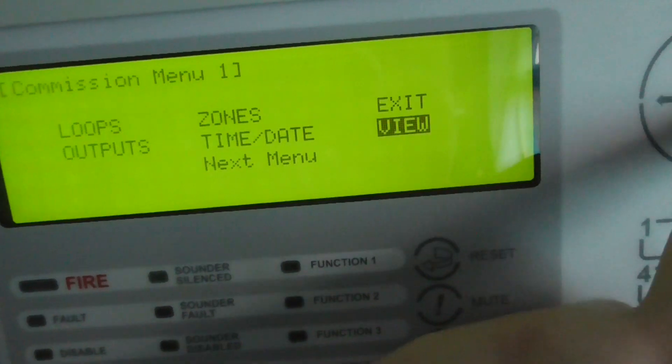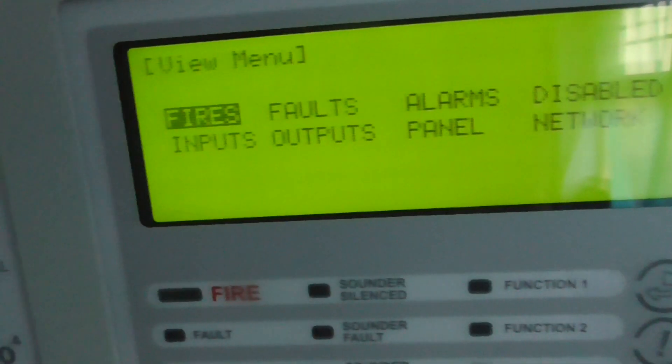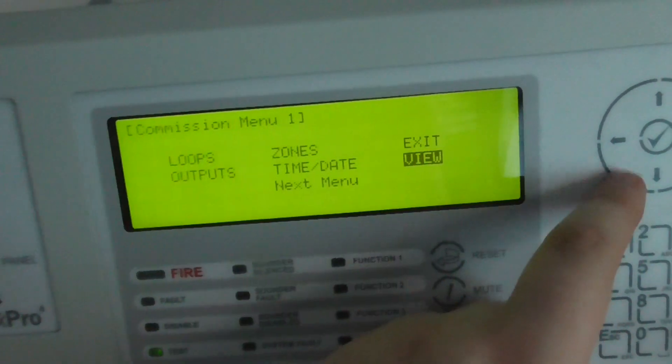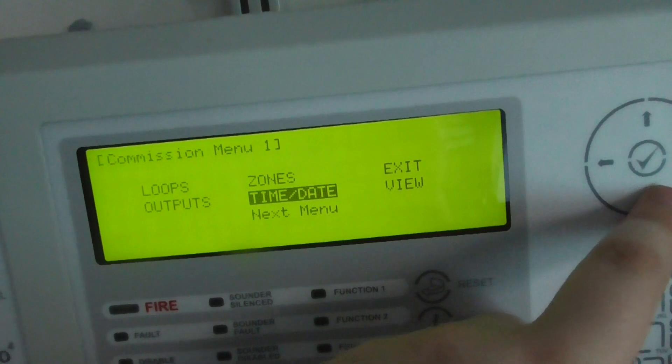And then you can view the fires, faults, and anything really on this panel — inputs, outputs. And then we can exit if we wanted to.